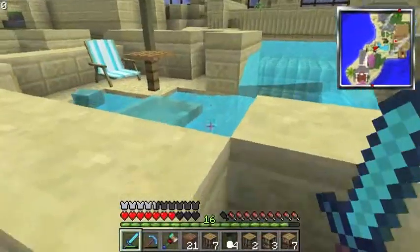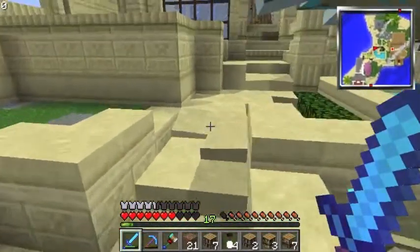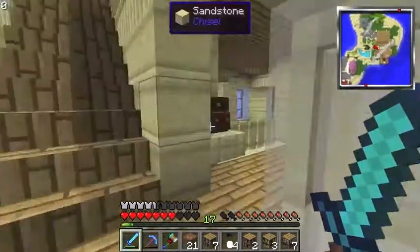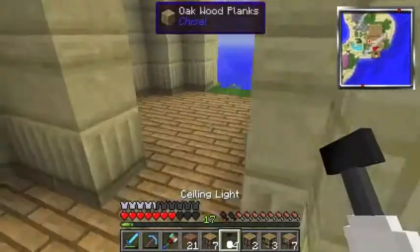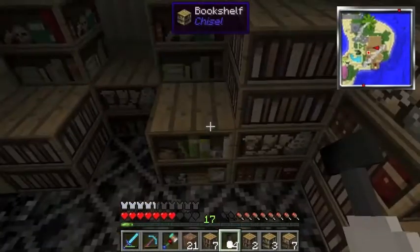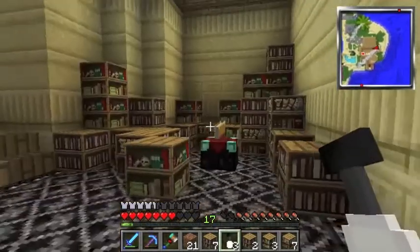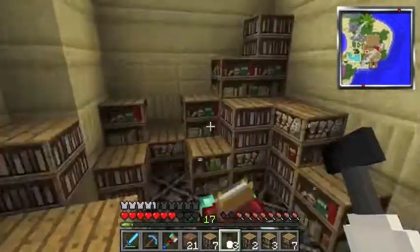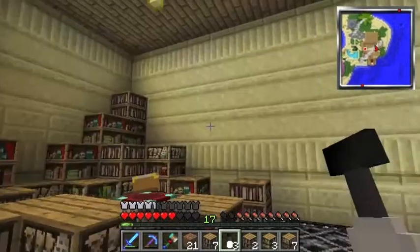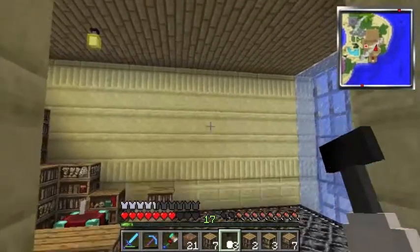Holy crap, something's attacking me and I was standing in cactus as well — get dead! That was a weird voice crack. Let me go get a ceiling lamp — these are really cheap and provide a good amount of light. I'm going to put it directly above the enchanting table. I'm gonna paint these walls a dark purple color and this will be like our man cave, our little workshop area.